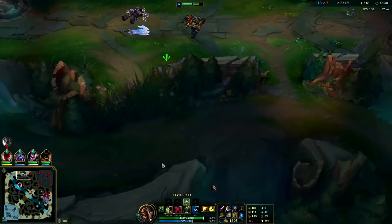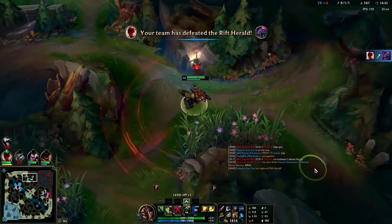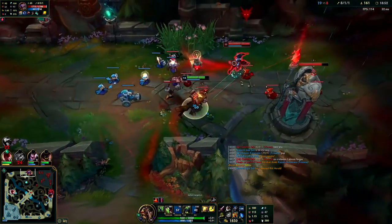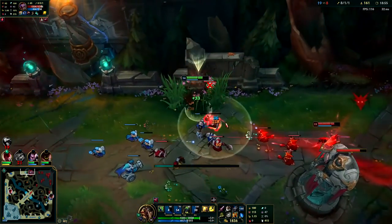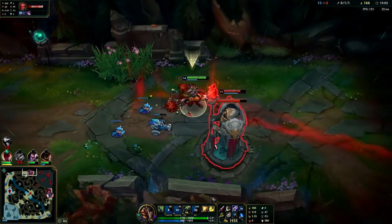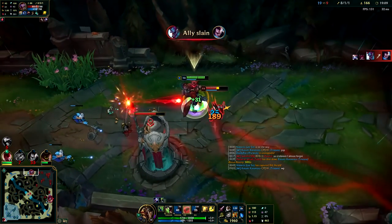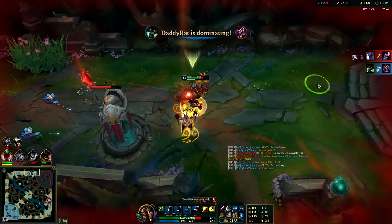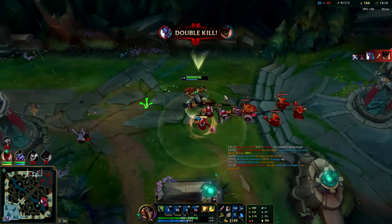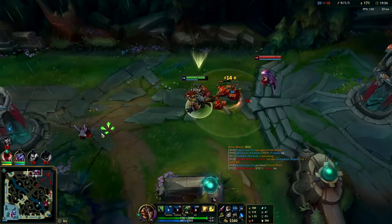BOTRK rush or get Titanic Hydra into BOTRK - either one is really really strong. Wow, he freaked out - I guess he thought we were going to ult him. There's really no point playing Shaco top against a normal top lane - you're going to lose. He has no Q or ult. I'm so tanky with a little bit of Tabis armor and HP - I can take three or four turret shots, had to be ignited too, and I'm back to full HP. That's the power of Warwick with BOTRK on top.